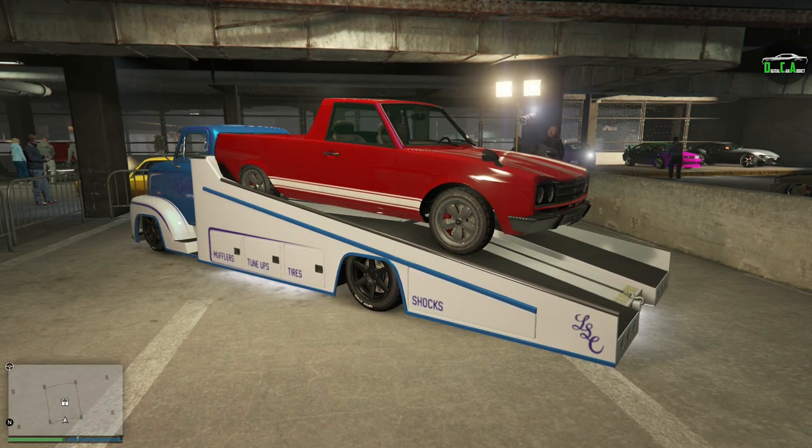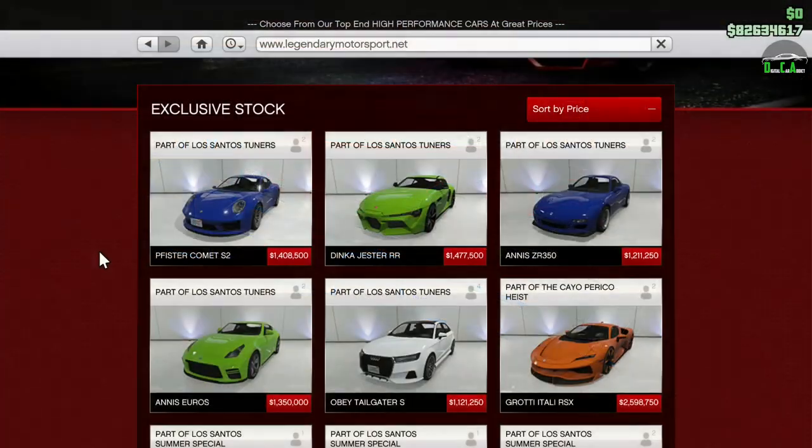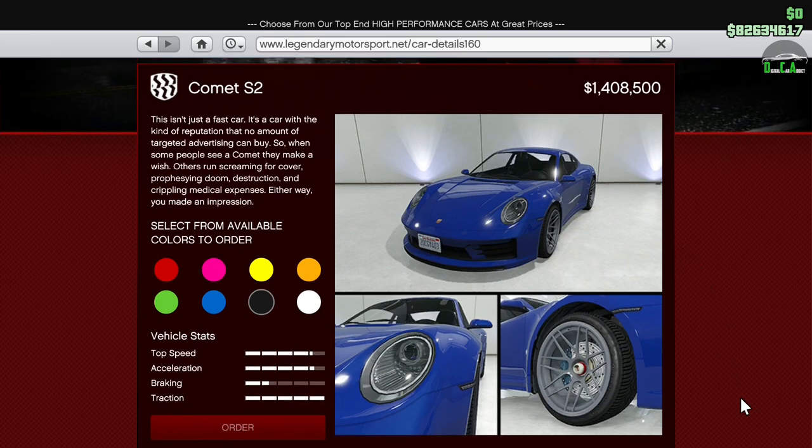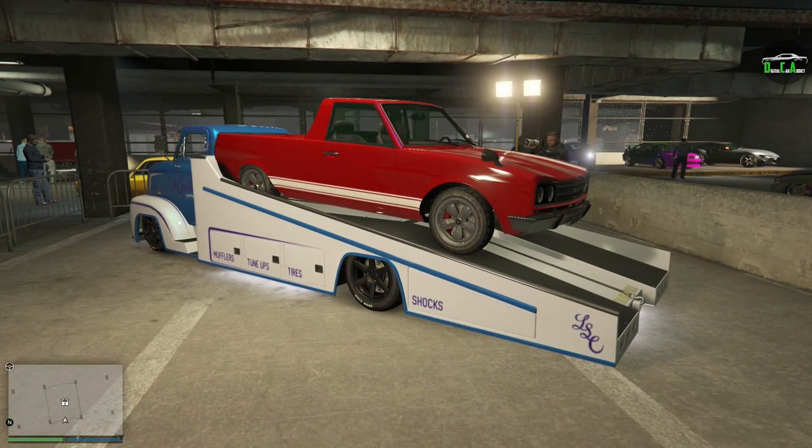What is up Cryatics, in this video we'll be talking about this week's sub-money event week as well as the vehicle discounts. Starting off, the brand new Fister Comet S2 is now officially available for purchase. It was added today, July 29th, and it is the first drip feed vehicle of the update. This event week is for July 29th through August 4th, 2021.